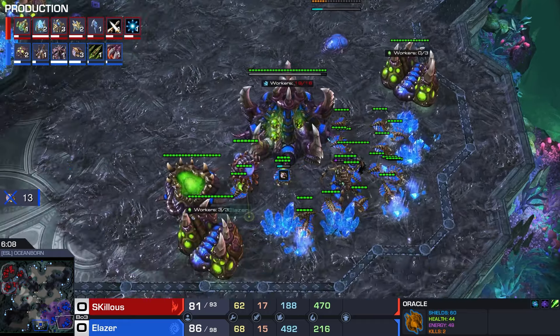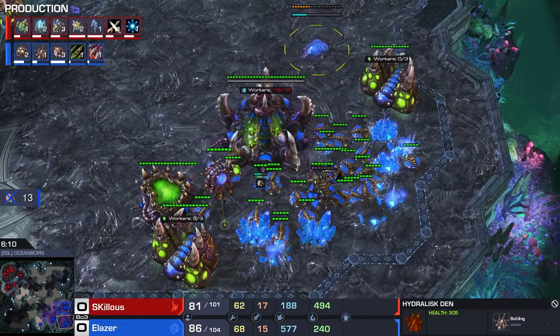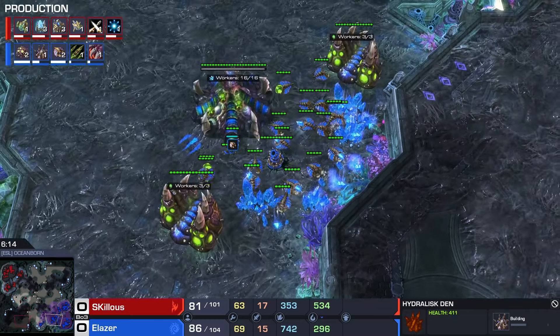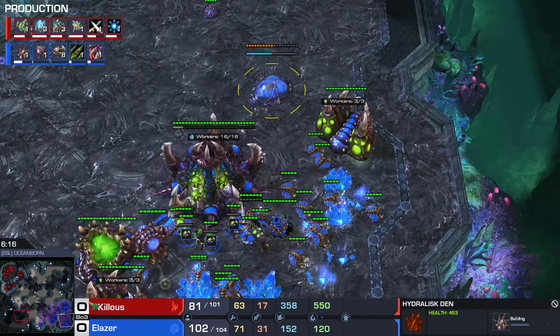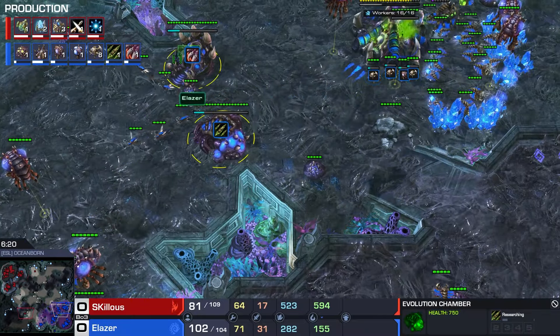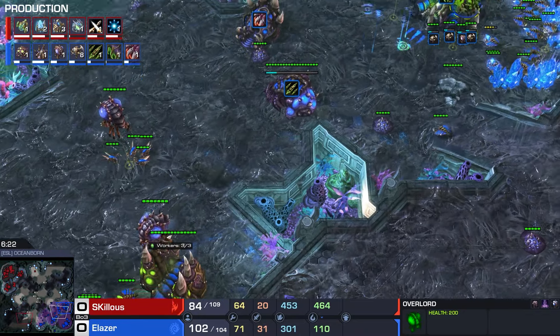One Oracle did go down. Five Adepts and an Oracle went down for a total of 17 drones this game. Elaser still at 68 drones though - probably was making a lot of drones during holding off that attack. And behind it we see a Hydralisk gang coming down, bunch of Roaches.